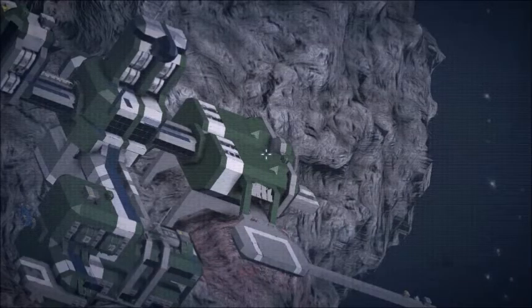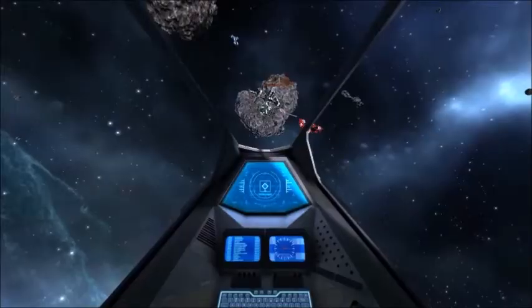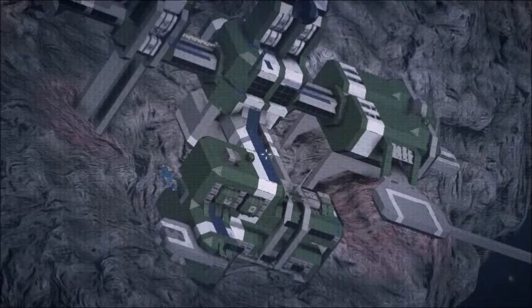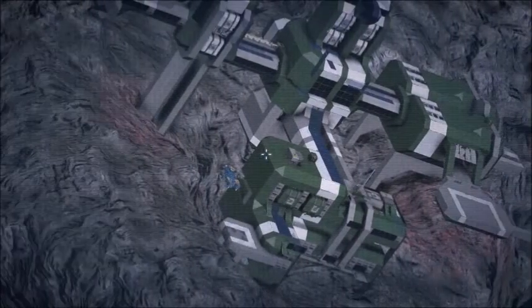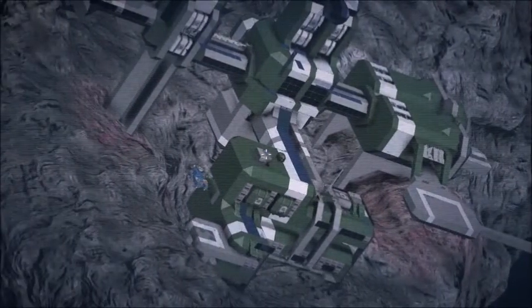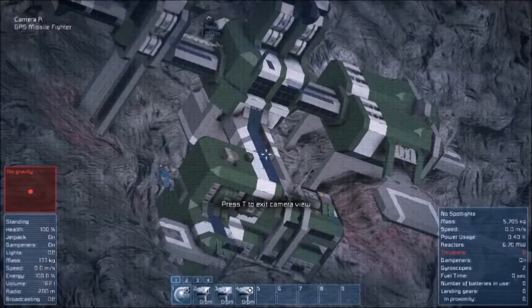I updated the fighter to now have crosshairs on each of the modules. Here you can see we're lining up the target, trying to pick out a good target on the Easy Start 2 base, and aligning the fighter itself to get a good angle for the two modules. I did some experimenting but still wasn't able to figure out how to enable mouse control, so that's still a bit of an issue. However, we are able to obtain fairly accurate results — much more accurate than my last video demoing this creation. We're targeting that refinery and we've got both of them lined up.